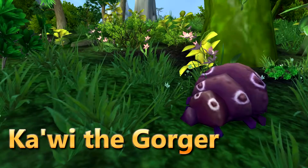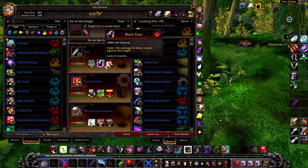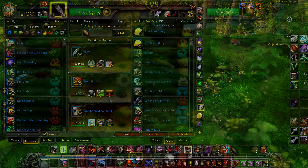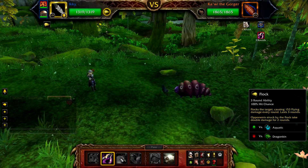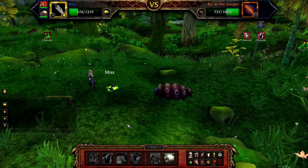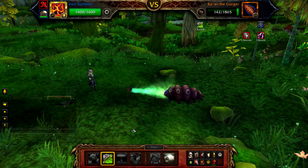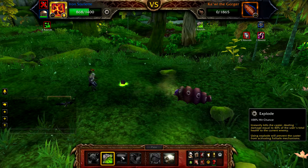Next up is Kawi the Gorger. For this you will need your Ikki with savage talon, black claw and flock, and in your second slot your iron starlet with wind up, toxic smoke and explode. Start with Ikki, cast black claw followed by flock, then savage talon if needed. If you get some bad RNG and your Ikki dies, bring in your iron starlet and cast toxic smoke, then wind up to charge and hit, or if Kawi the Gorger has less than 560 health just cast explode.